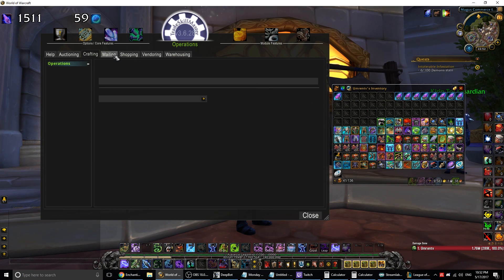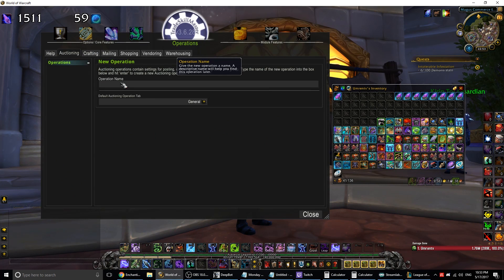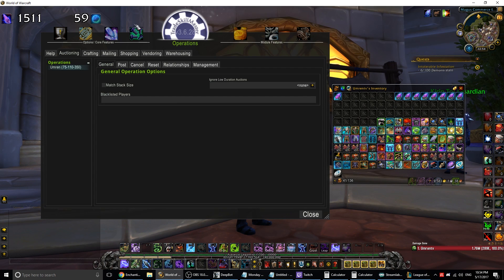In this one-on-one session we'll get a bit deeper into Auctioning, but if you want to learn more about the other operations let me know and I'll get right onto it. So how do we post stuff? First, we need to make an Auctioning operation. Name it as you wish — I usually name them by the prices I'm using. For example: Umren 75, 110, 350, stack of one. I'll tell you what that all means in a second.